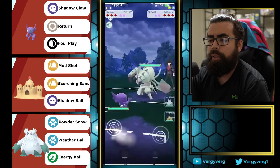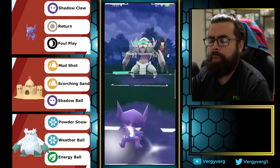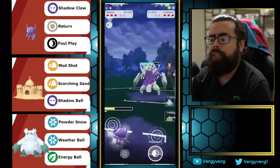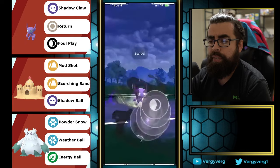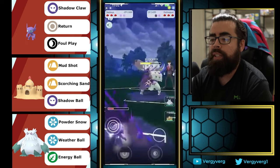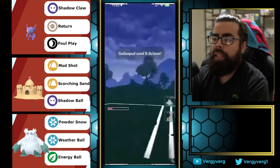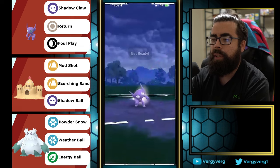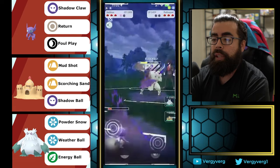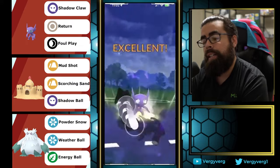Sableye in Open Great League — obviously very neutral, and it's going to be pretty neutral here in this cup as well. Pretty decent against Vigoroth: they can throw Rock Slide into you but otherwise you resist everything else, and you can still get Foul Plays off which are pretty decent. They lead with Golisopod — another interesting pick with a lot of coverage. Could also have Aerial Ace, which is a good option in this cup to try to catch people out.